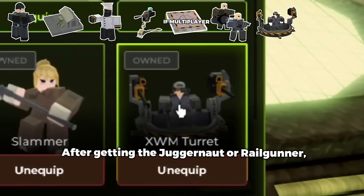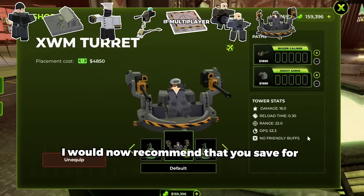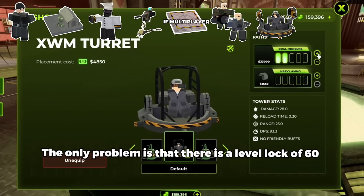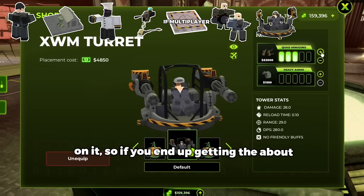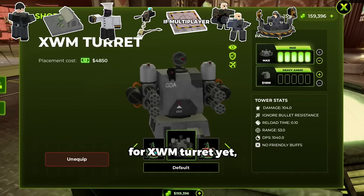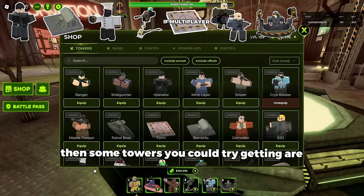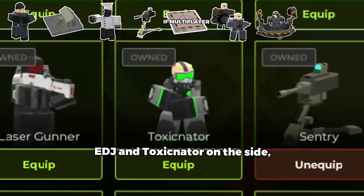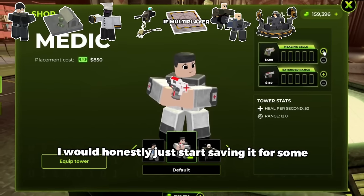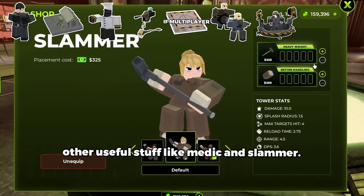After getting Juggernaut or Railgunner, I would now recommend that you save for XWM Turret. The only problem is that there's a level lock of 60 on it, so if you end up getting the about 30,000 gold you need for this tower but you just aren't high enough level yet, then some towers you could try getting are EDJ and Toxinator on the side. And if you really have a lot of leftover cash, I would honestly just start saving it for some other useful stuff like Medic and Slammer.